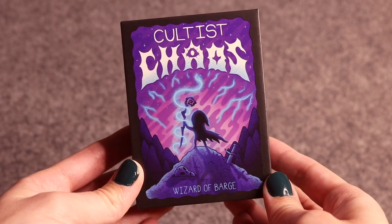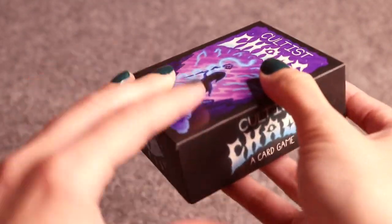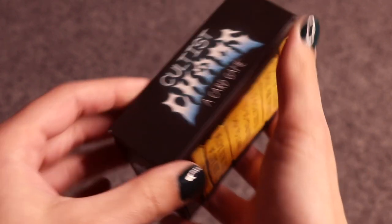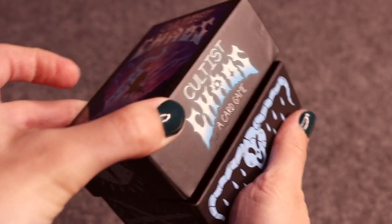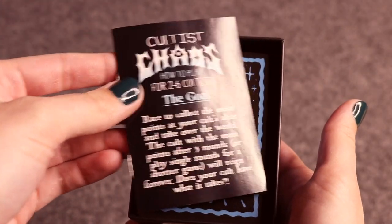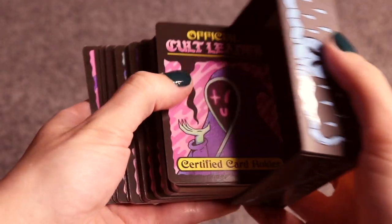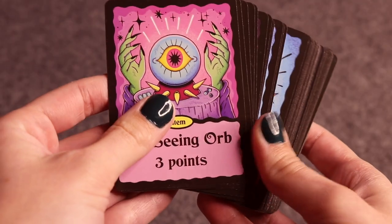In Cultist Chaos, players will be racing to collect the most points at their altar and take over the world. The cult with the most points after three rounds — or you can play a single round for a shorter game — will reign forever. In each round there will be a draft where each player starts with 13 cards in their hand, picks one, and passes the rest to the cultist on their left.